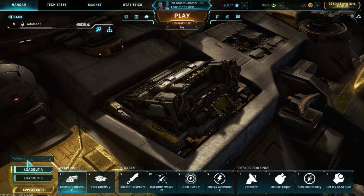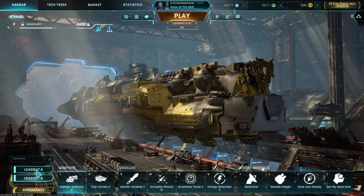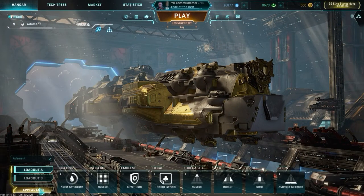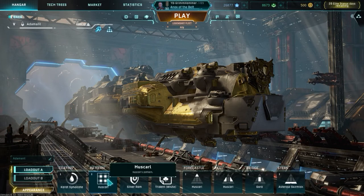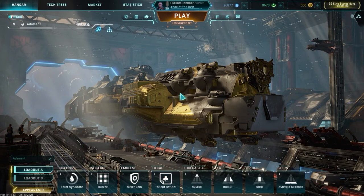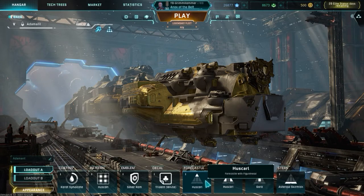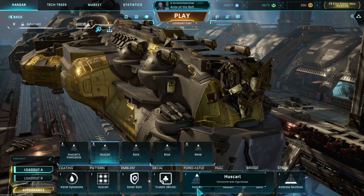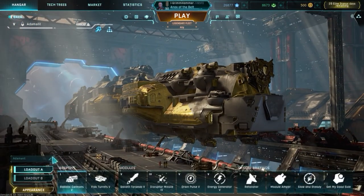Moving over here, you can see where you can rename your ship. Up at the top you'll see your ship rank, your ship name if you've renamed it, and the current XP for the ship. Going back down, you have loadout A and loadout B — two separate loadouts for the ship. Below that you have appearance, where you can change the color of the ship, your pattern, your front emblem, and the decal on the side of the ship. You also have cosmetics here where you can change the way the ship looks entirely — coatings and decals are bought with the premium currency GP.